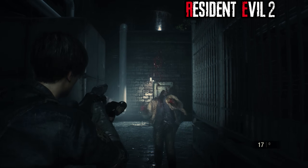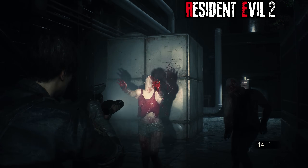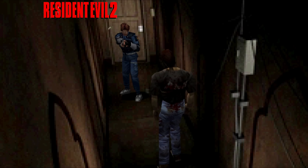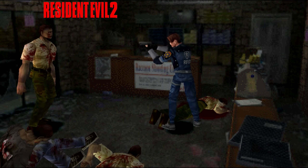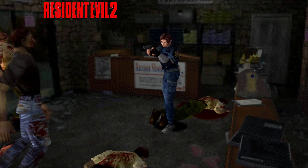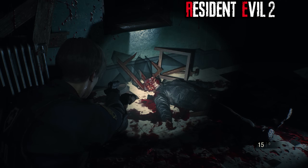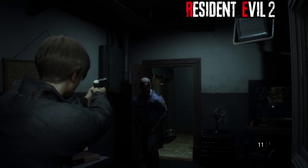Zombies in Resident Evil 2 now have an insane amount of detail, with things like the dead white eyes being fully rendered and visible to the player if they're unfortunate enough to get too close. The amount of gore in the 1998 original was significant, with zombies falling apart based on the weapon used. But this has also been improved tenfold, with bits and pieces of zombie models being chipped away by small arms fire and limbs exploding with enough damage.